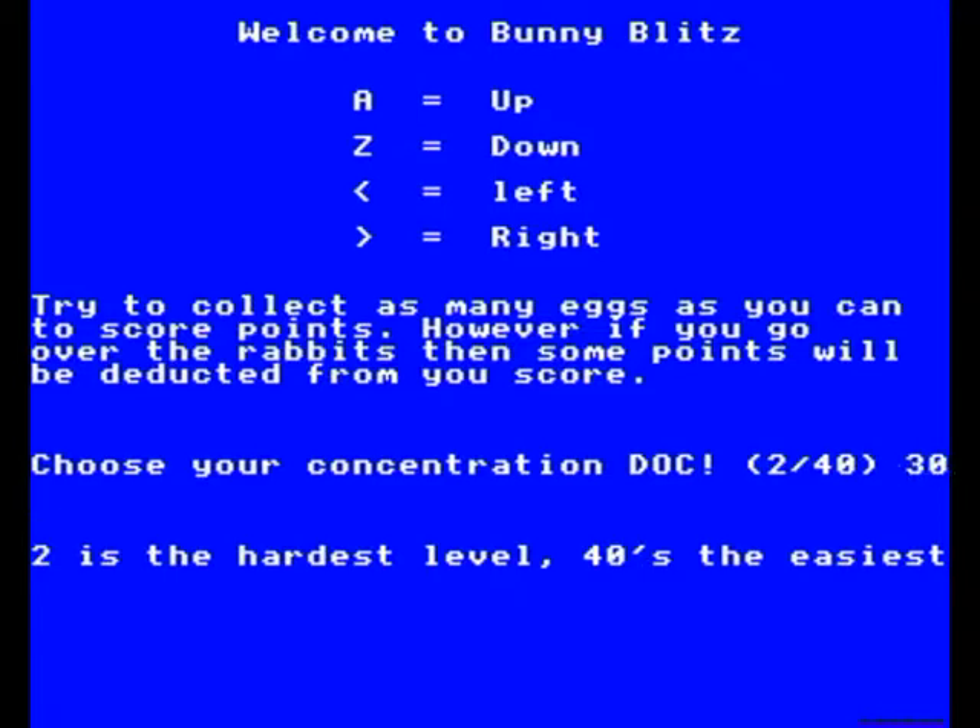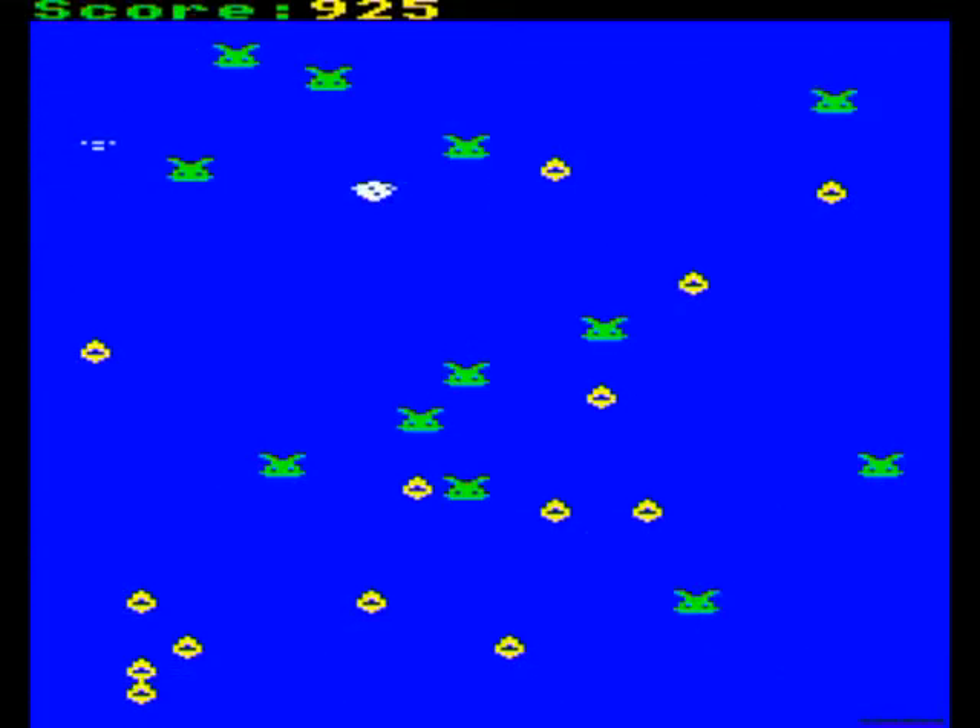Bunny Blitz continues this theme. The aim here is to run over eggs and avoid the wabbits. Eggs increase score, wabbits decrease it, and it goes on forever. It's not completely awful, but it is bad — and probably the result of just a few hours' programming time.